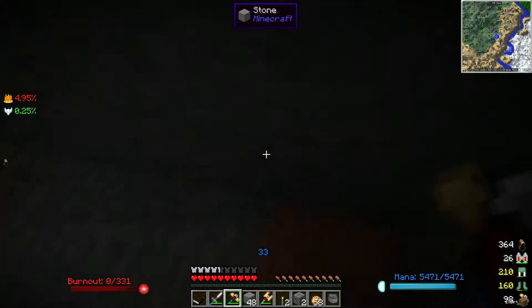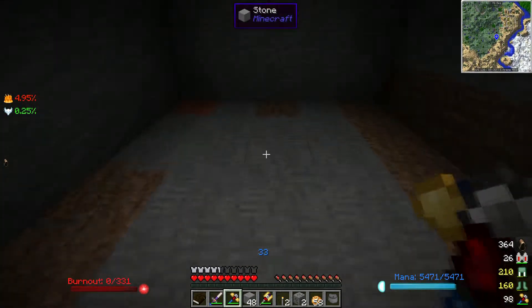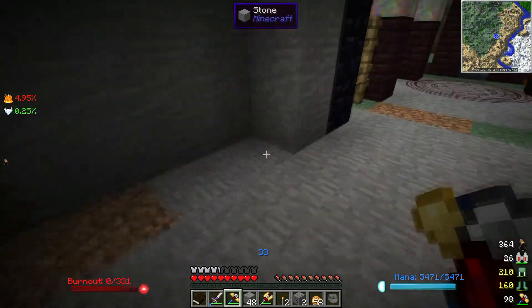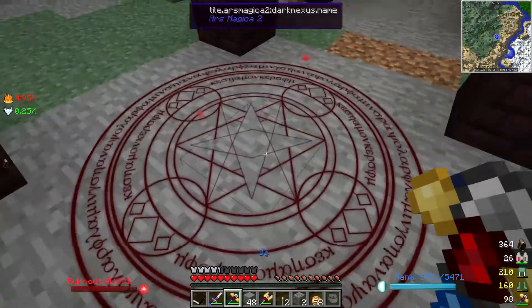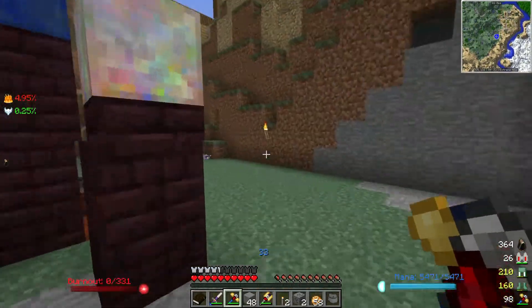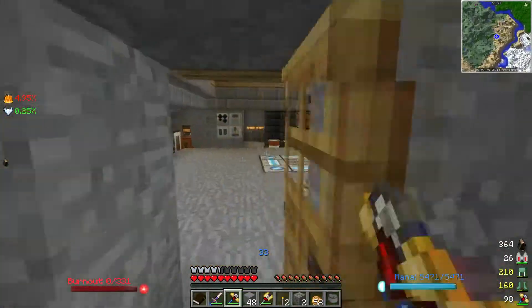The plan is I am going to have the spawner here somewhere — I can raise it up one or something like that — put conveyor belts underneath this entire thing and on the sides. The mobs are going to be pushed all the way to right here where the nexus is, and the nexus is going to suck the essence right out of them. So that's the plan, I hope it works, and that's what we are going to be working on in this episode today.